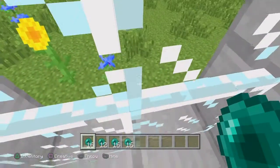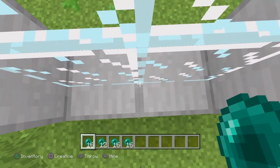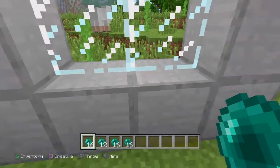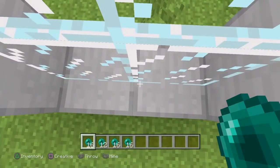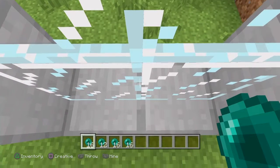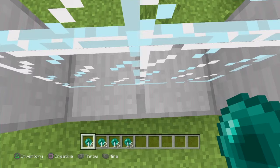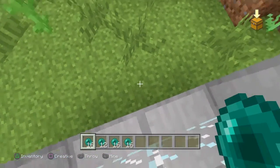Start with anything as long as it's two blocks high. You just throw the ender pearl and push forward — on your joystick, or hit W on your keyboard, or whatever you're playing with. So once again, aim at the crack right where the glass meets the block. Throw it and walk forward.